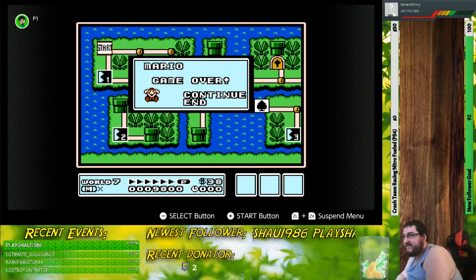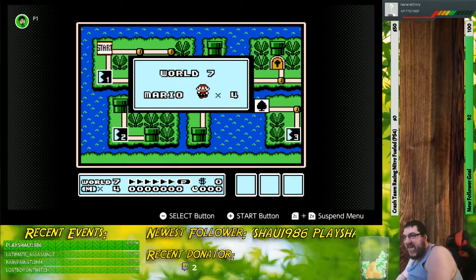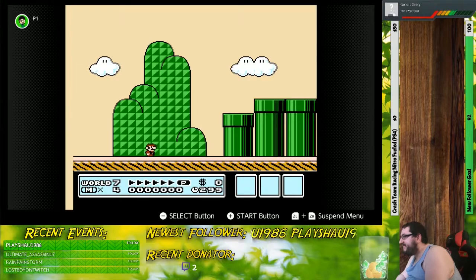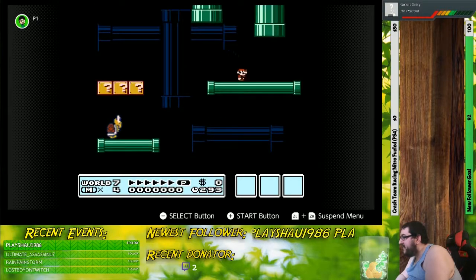You jump way too damn low and you're more than likely going to bonk and end up jumping back on top of the shell before you have a chance to pick it up. Picking up shells is probably the most difficult thing in the entire game. And I also can't get through this level without getting like a million game overs.